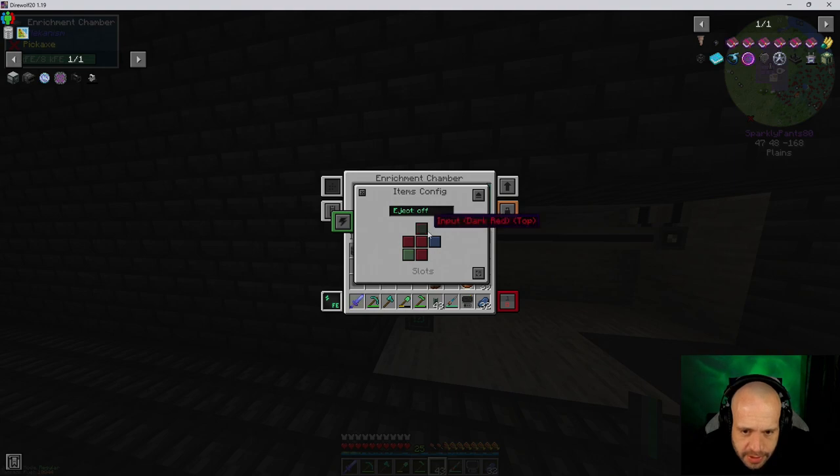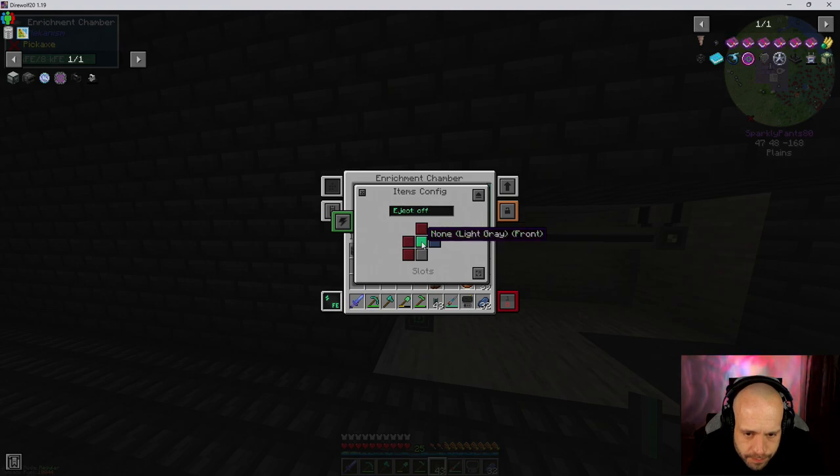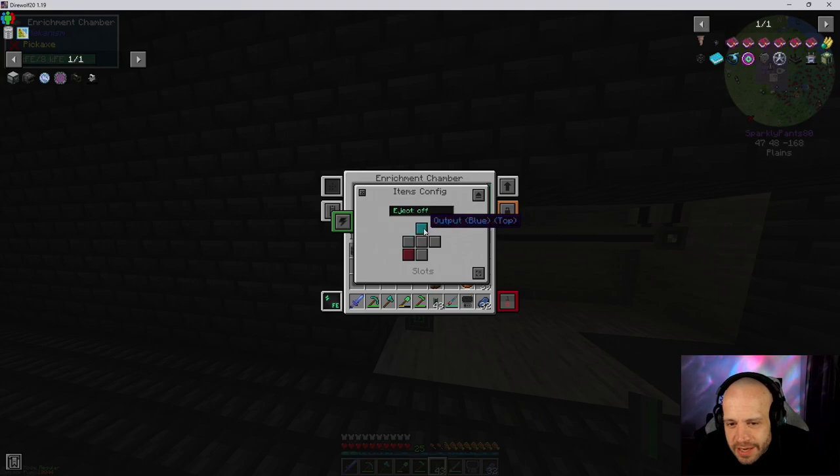Items config — so we want the back to be input. I'm going to turn all these off for the minute. Okay, and then we want the top to be output.